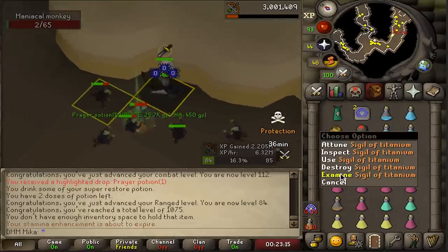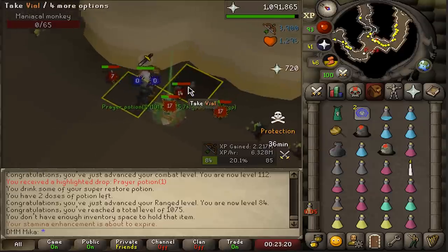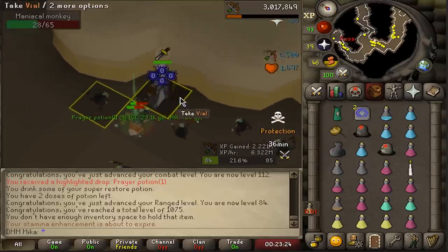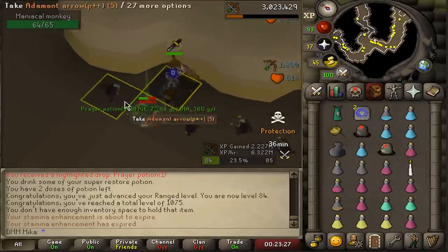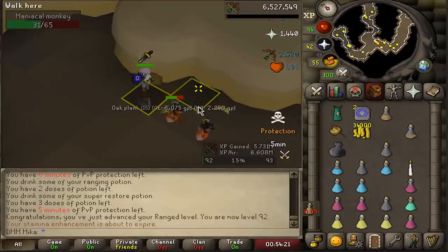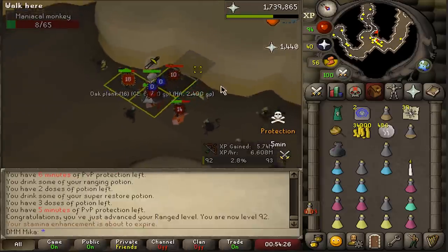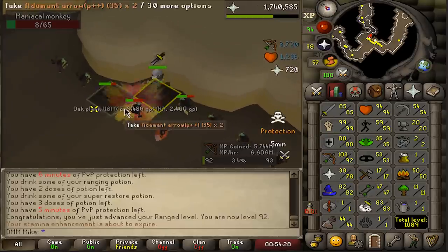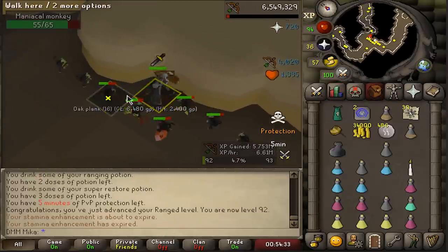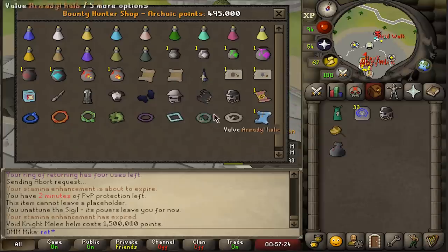Oh my — there it is! Sigil of titanium! I think this reduces damage taken by something crazy like 60% from all mobs or something. And we can now get the rarest possible sigils because we're on the last bracket — that's insane! My protection is about to run out. Just got a supply drop of crumb ones and steam runes — yoink!